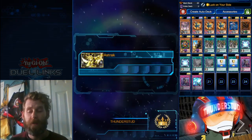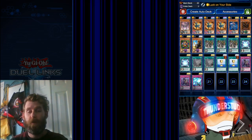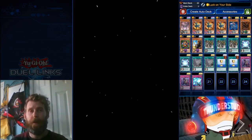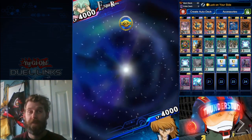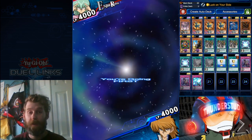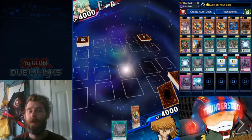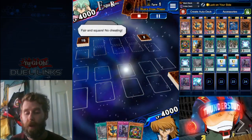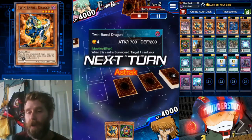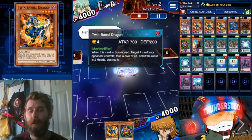Twin Barrel Dragon is one of my favorite cards. I remember when I first started he was the first card I was religiously buying from the card trader waiting to get. I would put three Twin Barrel Dragons in every deck because he's just so good — a 25% chance to just kill a card when he comes out. And 1700 was a good beater back then, so a 25% chance to kill any card on top of being a normal beater — it was too good.